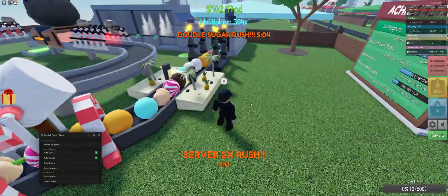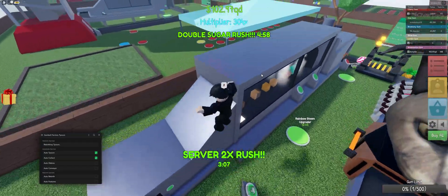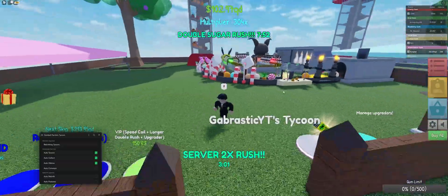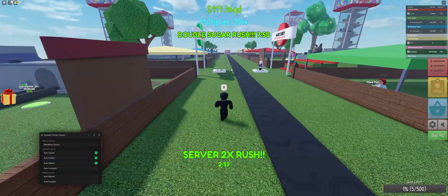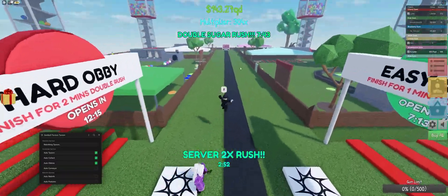After that, press Auto Collect, which will automatically open the door if you don't have the game pass, or automatically push the button when you reach 80% of your gum limit. Next is Auto Obbies, which will automatically do all the obbies for you. As you can see, I reset but it teleported me back. We can see the easy obby and hard obby are both on cooldown because it just did them.